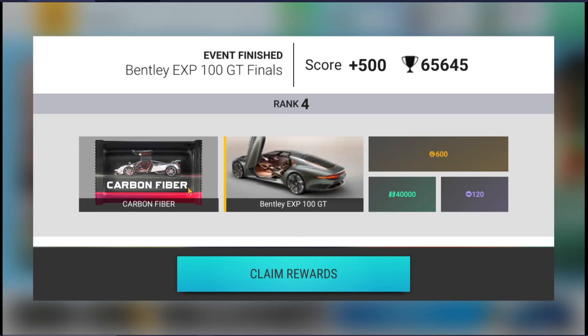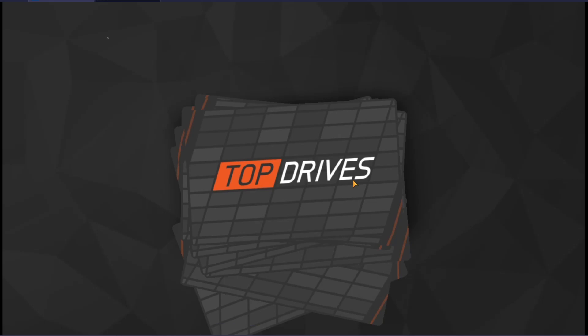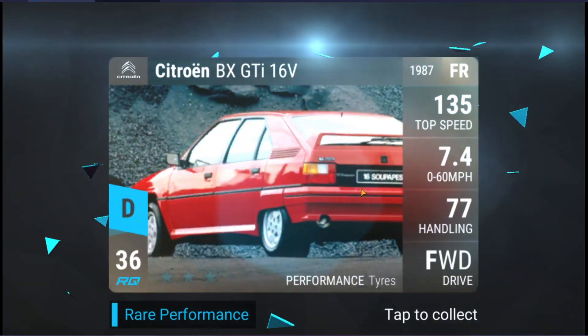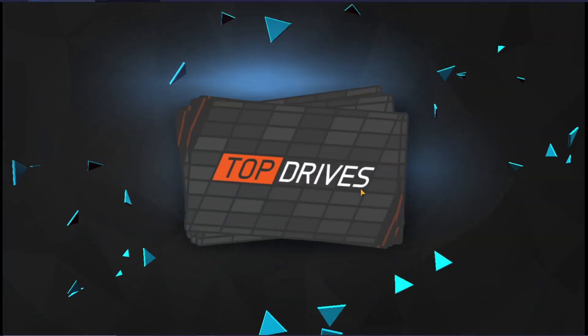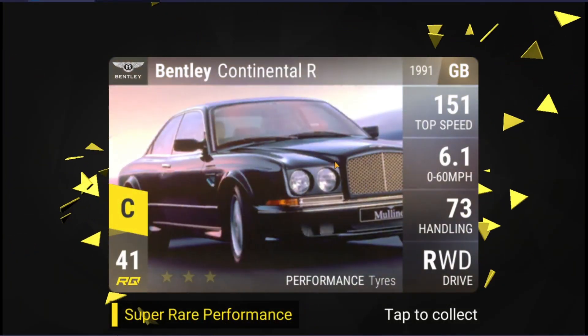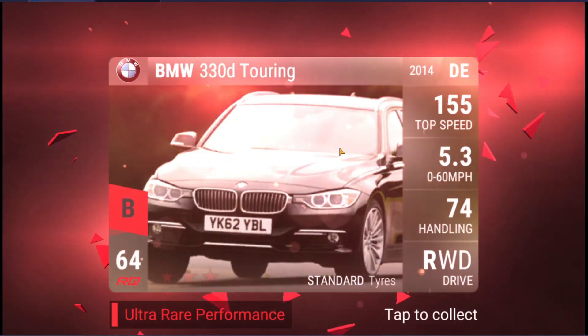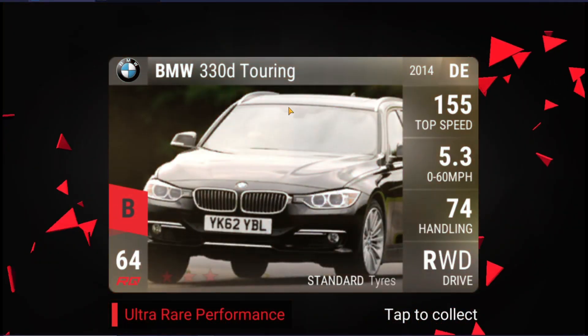The Bentley EXP 100 GT rewards include a carbon fiber, 600 gold, 40,000 cash, and 120 renown. Let's see what we get from this. The CF might be good, you never know. We get the Bentley Continental R, and the final card of the CF is... I already have this.